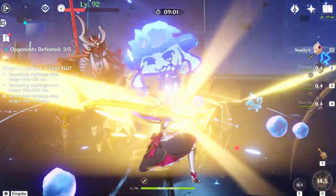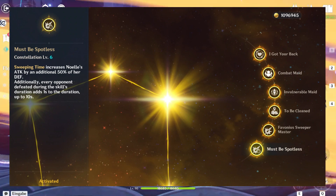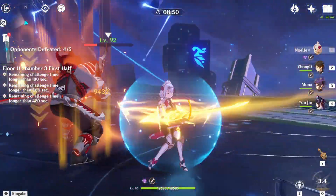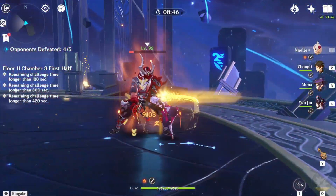C6 is very important for Noelle DPS since it makes all of your defense get converted to additional attack when using your ultimate, boosting your damage a lot. If you don't have C6, you can expect much lower numbers, but it's still possible to make her a decent DPS.